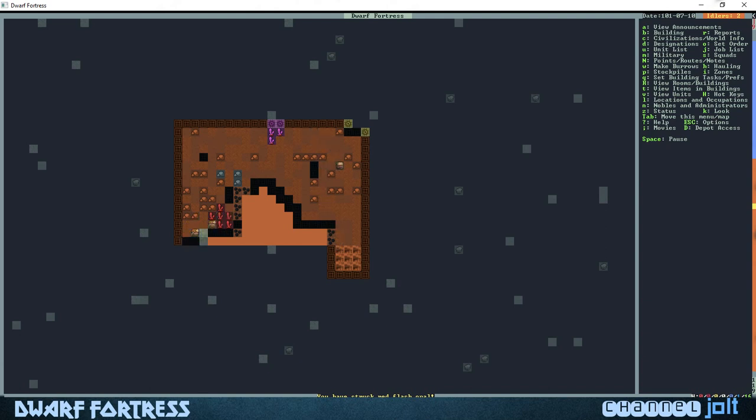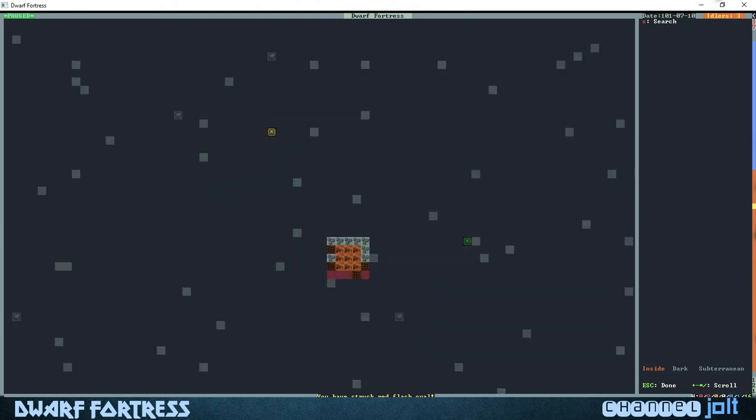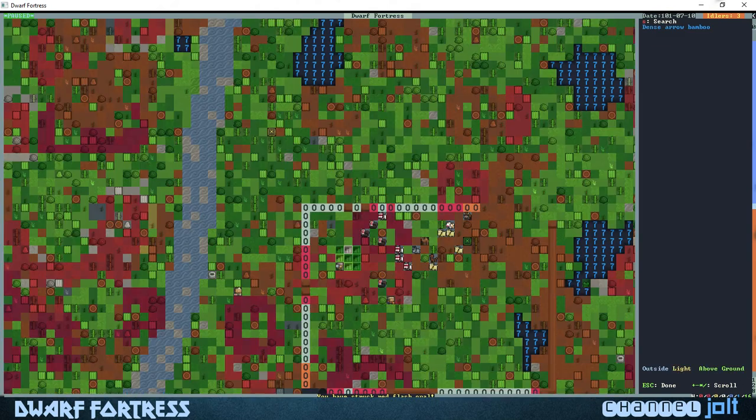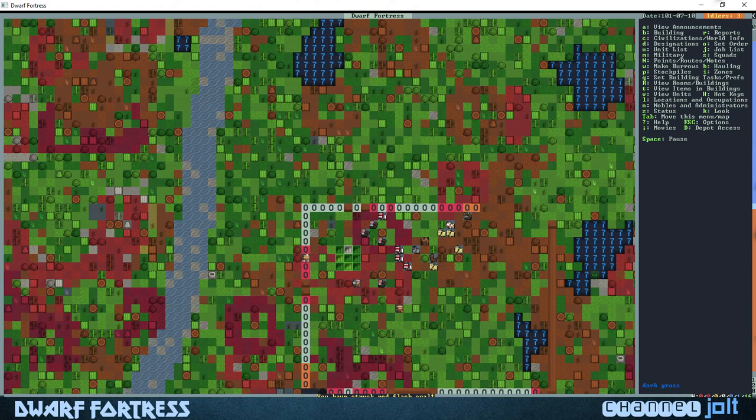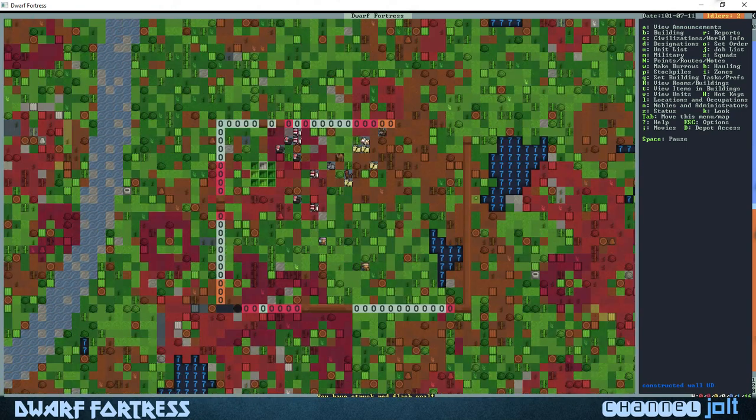One thing we're hitting right here is some gems — some red flash opals and some assists over there. I'm probably butchering that name, but once we get a jeweler up and running, they'll pick up those gems, the jeweler will start to cut them, and then we can either trade them or start building stuff with them — encrusting different furniture.